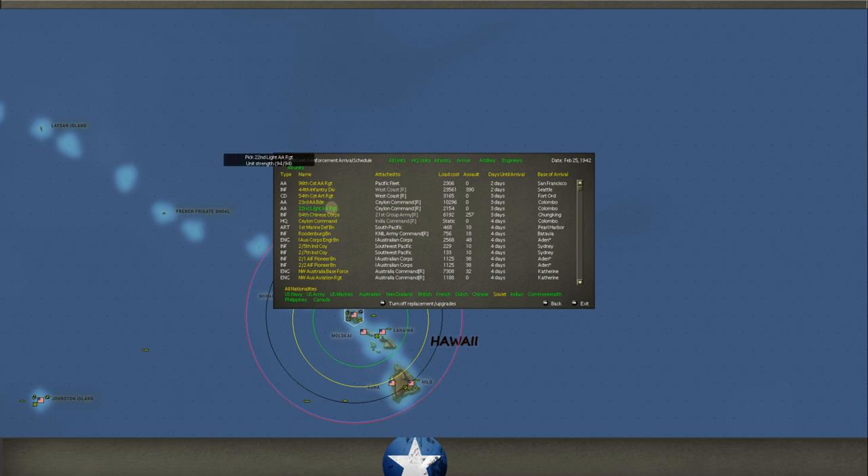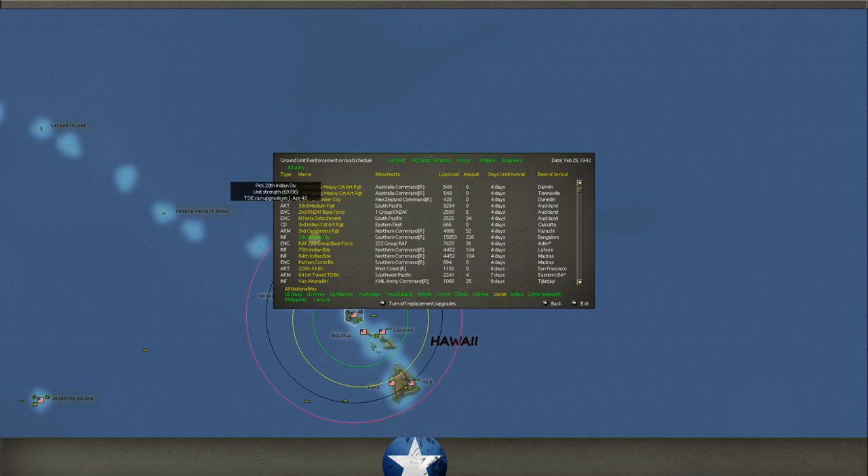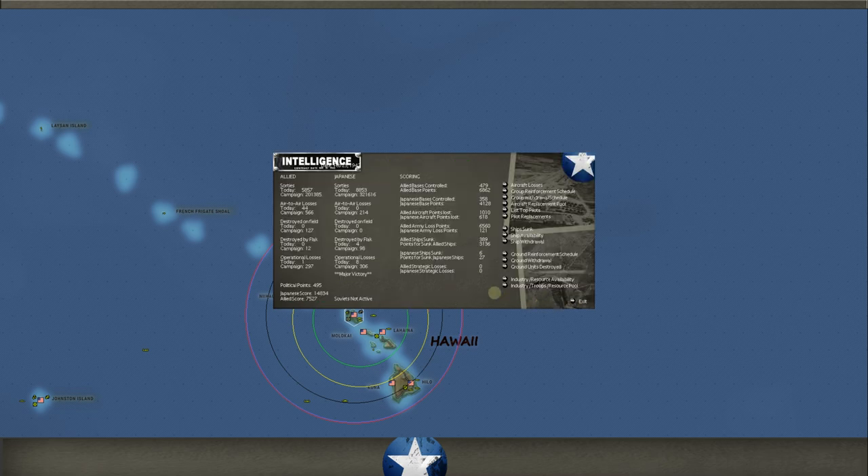Chungking gets 257 assault value units in three days — I love that. We also get an Indian division, 226, and a couple of Indian brigades. We need all of that. And every 12 days or so we keep getting more Chinese units at Chungking — 257 assault value, roughly once a week. That's excellent.